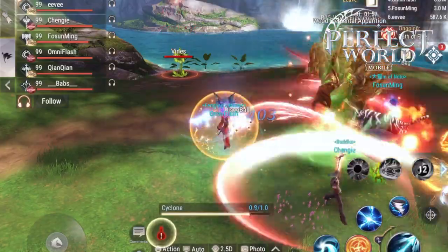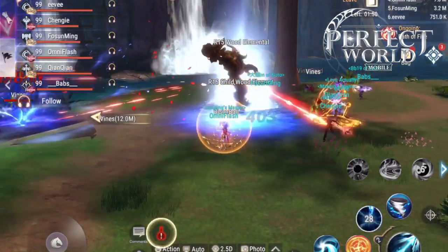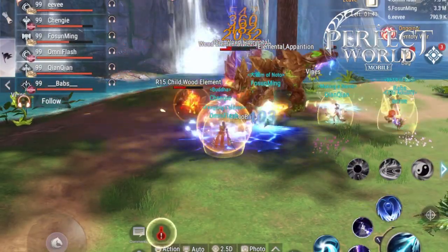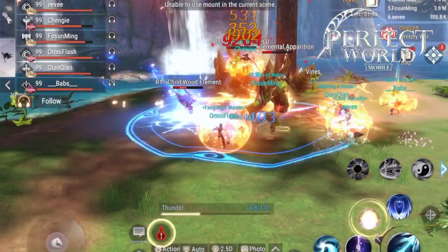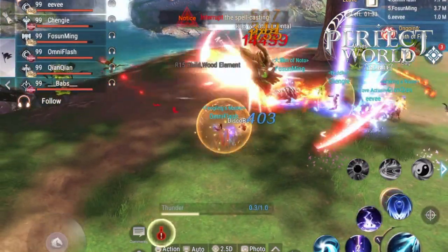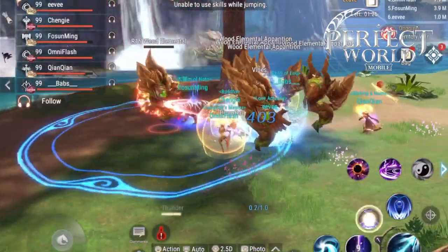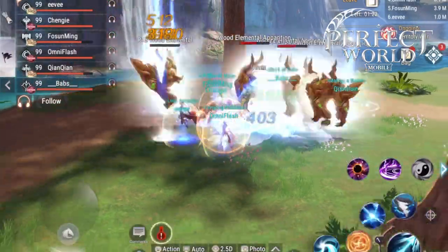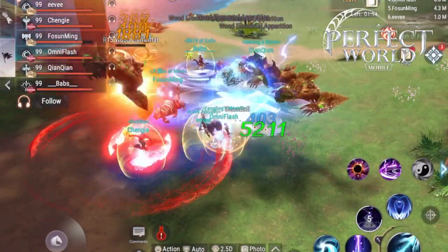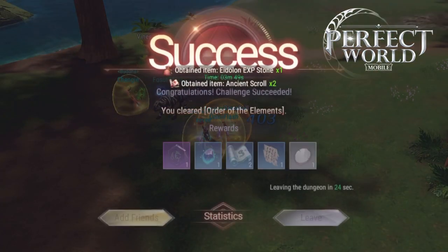In summary: look for earth and water elements, and target level seven, level ten, and level thirteen elements since they give the same rewards as the higher-level ones. If you're fighting wood, use Fury Swipe or Flash Kick to interrupt its Early Spring heal so it doesn't regen to full health. Watch the HP — if it isn't going down fast enough within five minutes, try an easier element.